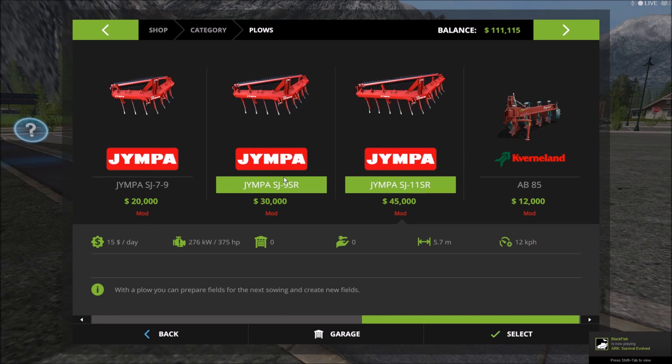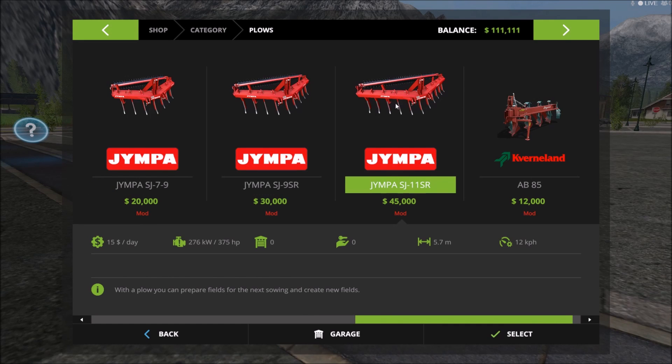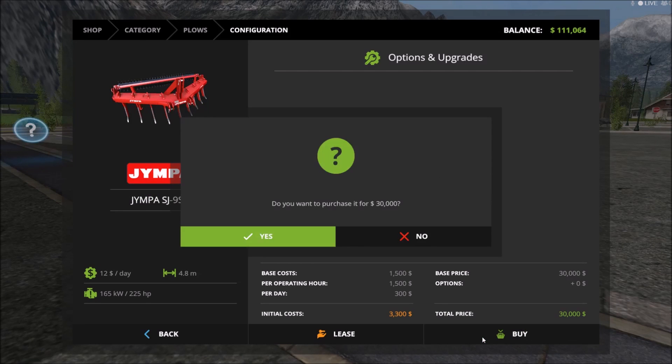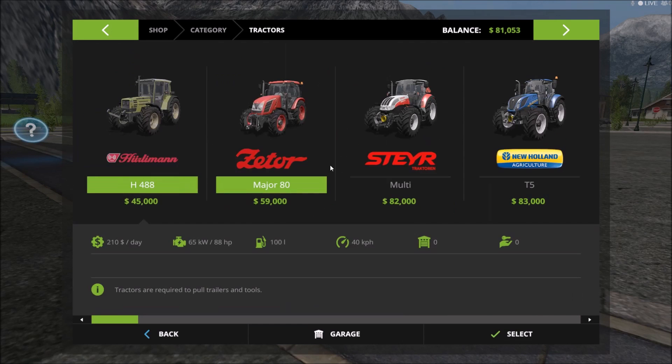I do like these plow mods, so I'm probably going to use them - they're nice, straight, easy to manage plows. This one is going to require a tractor with 375 horsepower, which is a bit excessive for our needs right now, so we'll do the smaller version - 225 horsepower. The first tractor to break 225 is this Case. We'll just do the standard setups, lease the tractor, and also buy a weight.